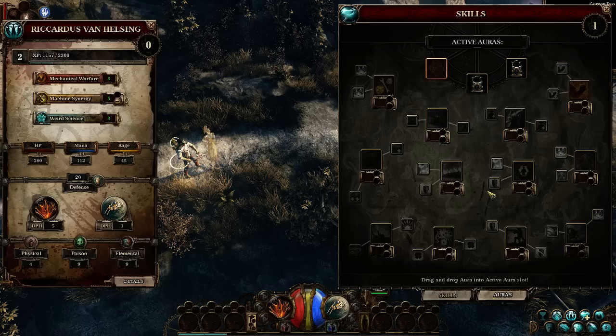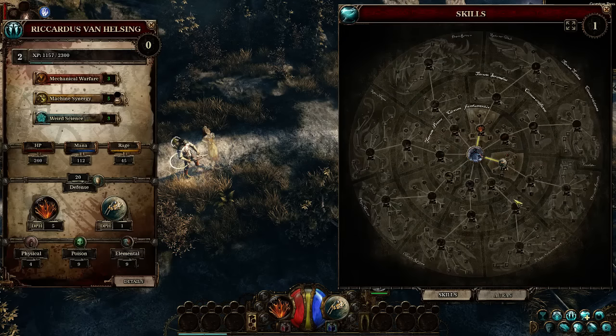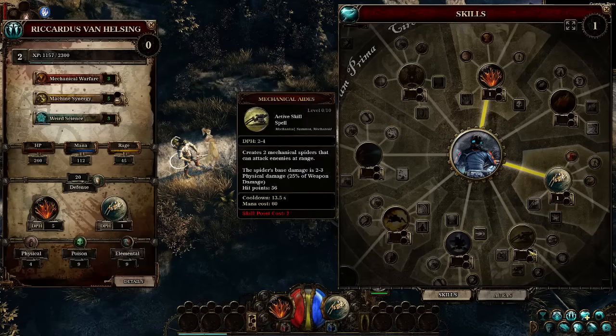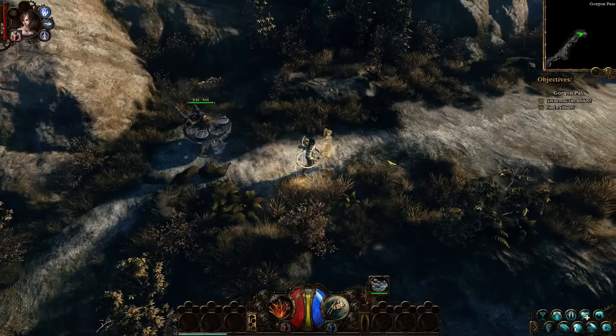We've also got auras, which we haven't got any points to spend into yet — these are your passives. There is a lot here. I think we're good; I think that's all we can upgrade. We do have one more point but nowhere to spend it because these require two skill points. That's enough rambling — let's keep going.